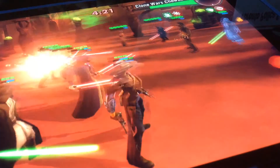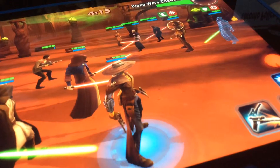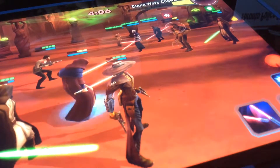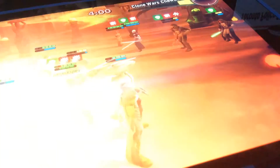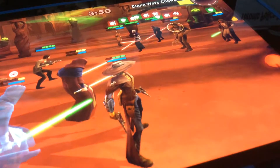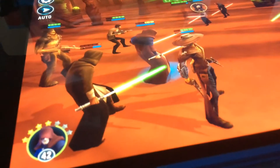Basically, squad arena is when you fight other opponents from all over the world. There's one five-minute round, and if you kill all his guys you win. But if you just don't have enough time, it's a draw — though I'm not sure if a draw counts in the daily awards.